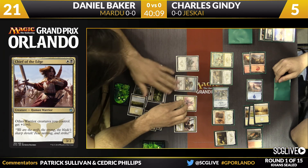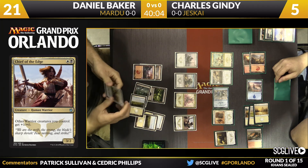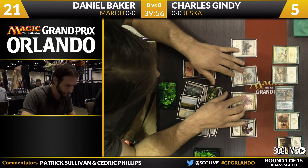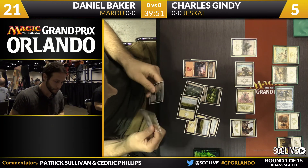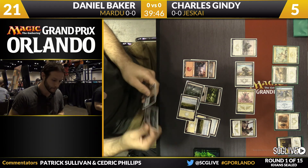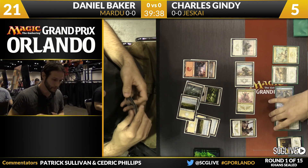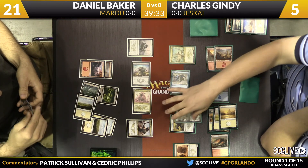Baker casts Chief of the Edge — that's the one that gives warriors plus one, plus zero — so the attack will be a little stronger. Gindy's list has a fair number of two-drops, but he missed on his two copies of Ainok Bond-Kin early on. You have to do the warrior and cleric check — the Mardu are flush with warriors. People really like to move towards that archetype in draft because with Chief of the Edge you can kill your opponent very quickly.